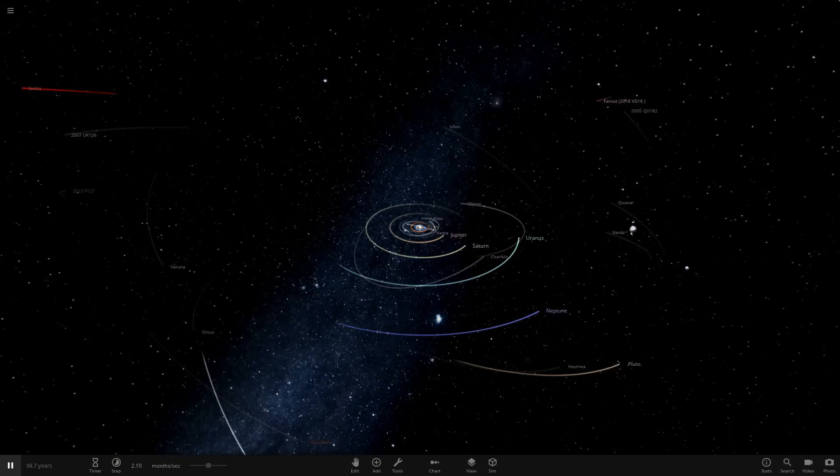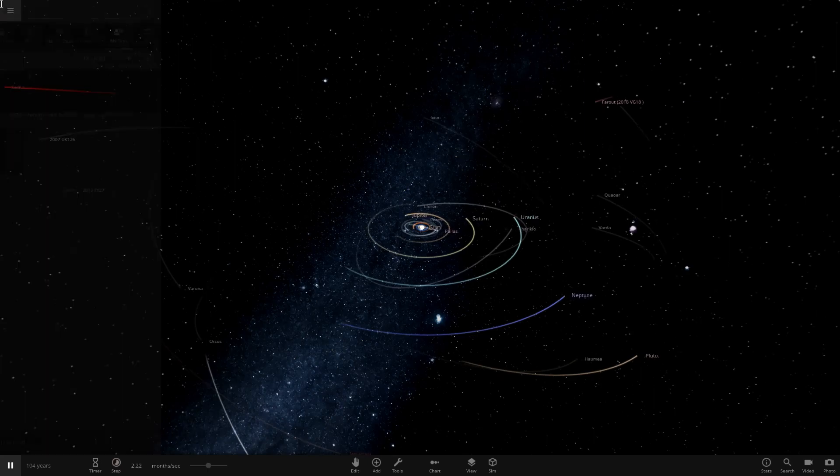Hello everyone and welcome back to another Universe Sandbox video. Today we're doing another episode of checking out one of your solar systems. Today we've got a sort of sequel system to look at — this is the Space Engine in Universe Sandbox system 2, or final edition, from the user Scario on Discord. Massive thank you to him for sending this in.